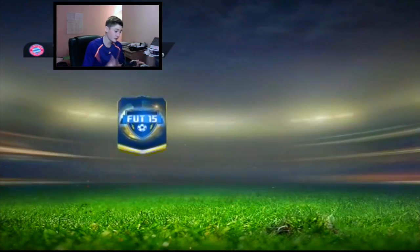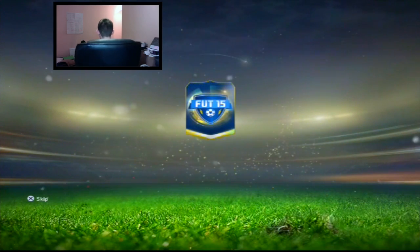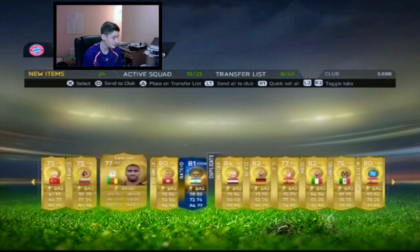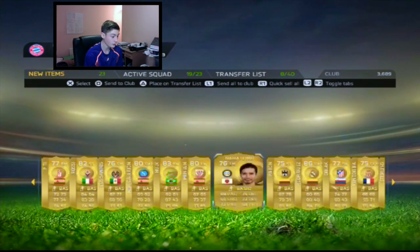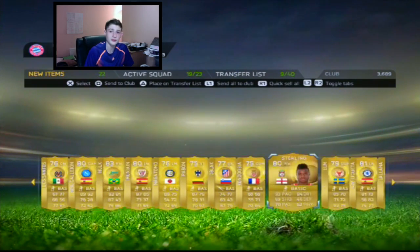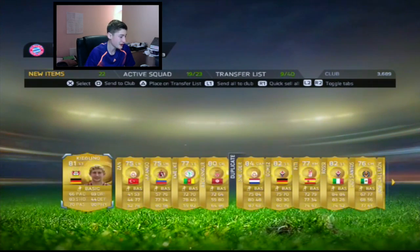Second pack, this is my main account so I better get something good. We got one — it is pretty rubbish. Oh wait, James — that's decent. I'll take James. That was pretty disappointing for 100k. I mean, we did get a Team of the Season, which is amazing, but 81-rated and it's 100k — both packs were pretty bad.